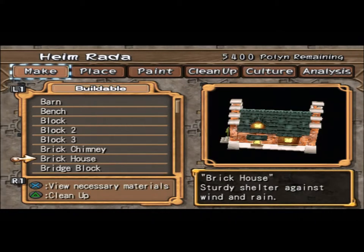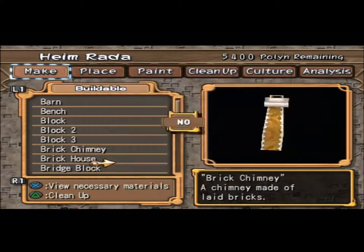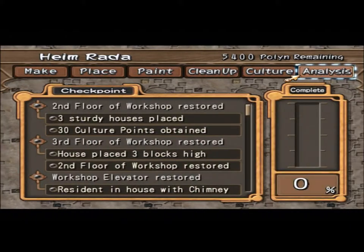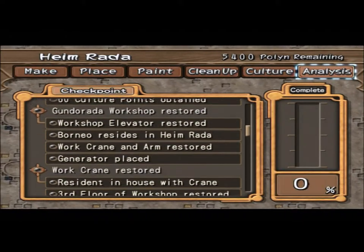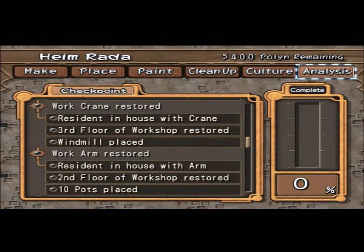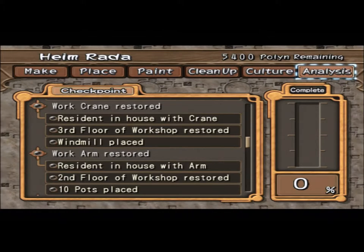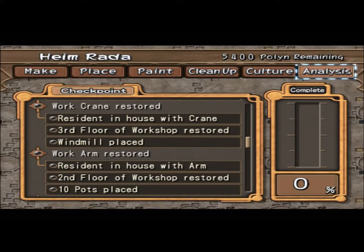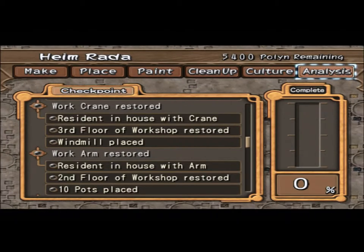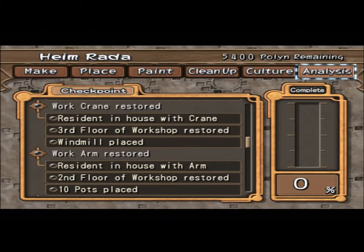We're gonna do one for now. I'm gonna need a chimney. What else do I need? With chimney, with crane, and a windmill, with arm, and then 10 pots.